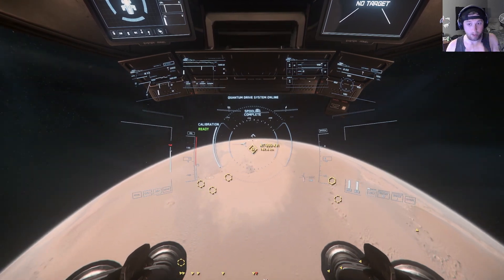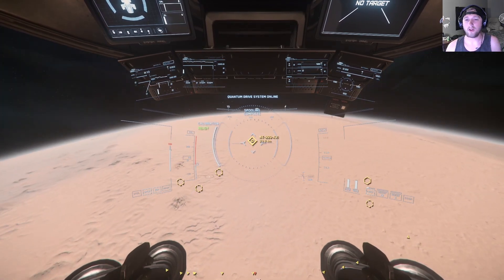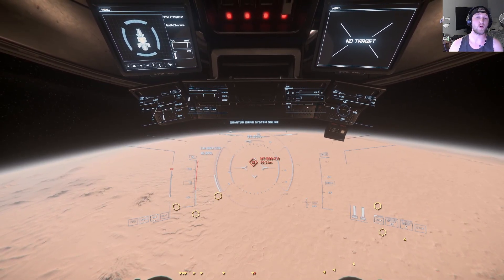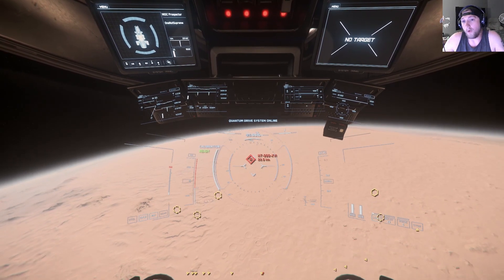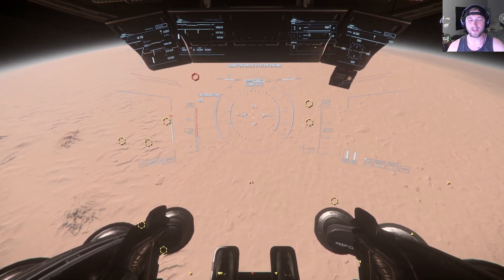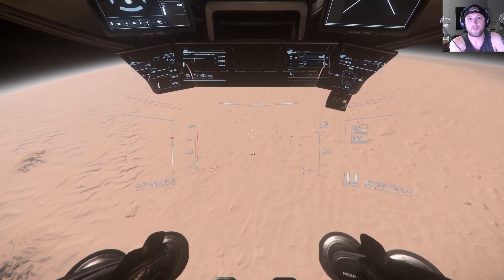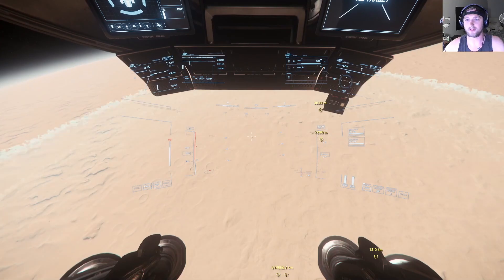I'm not specifically going for laranite or quantanium — quantanium isn't even really possible in a Prospector from what I hear. I'm not looking for only top-tier things. I'm only investing time and the cost of fuel and refinement, which is negligible at best. So I'm not trying to min-max this. If it's got copper, cool. If it's got gold, cool. If it's got laranite, dope. As long as it's not the really cheap stuff, you know? Let's go look for some stuff.